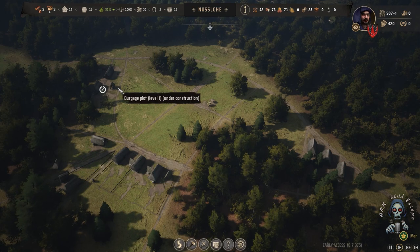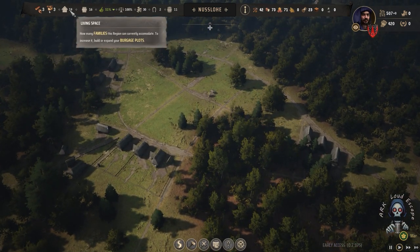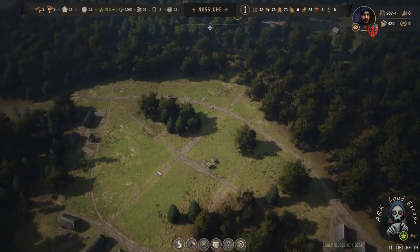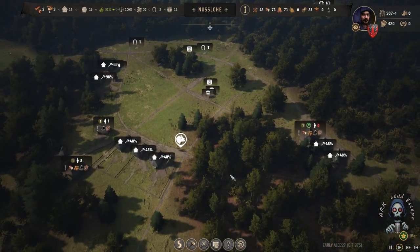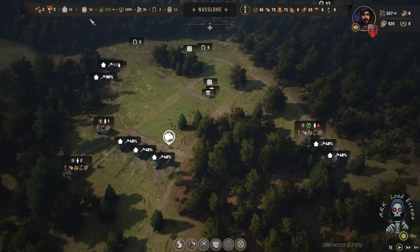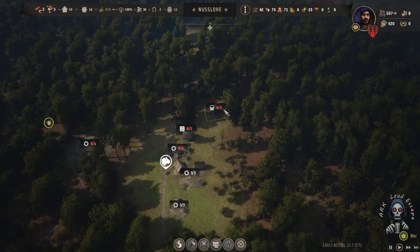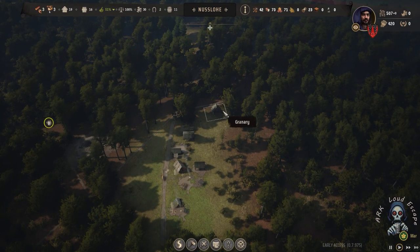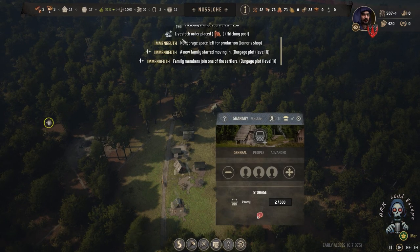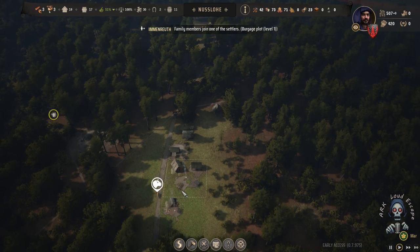These people are happy now. We have plenty of empty housing, plenty of housing under construction, and almost 51 approval. People start coming — yes, people start coming now.